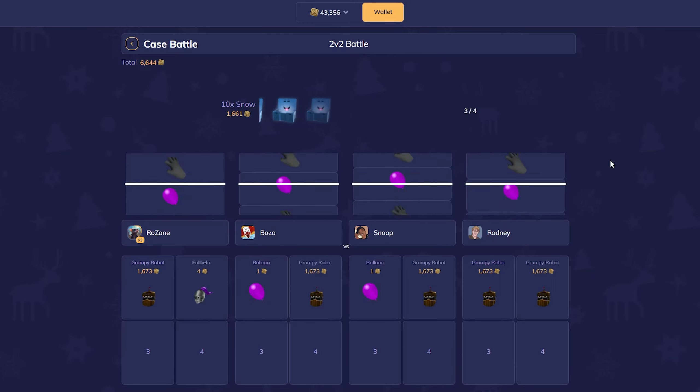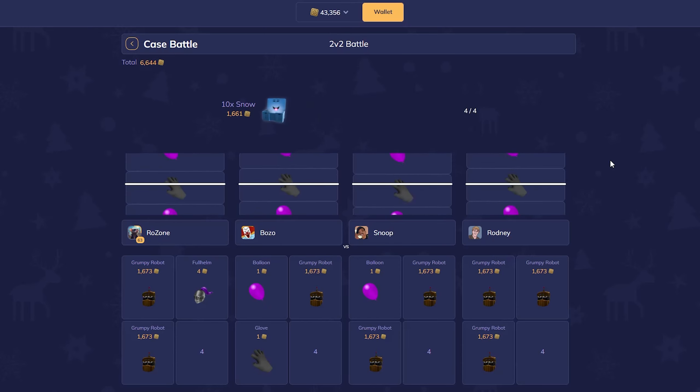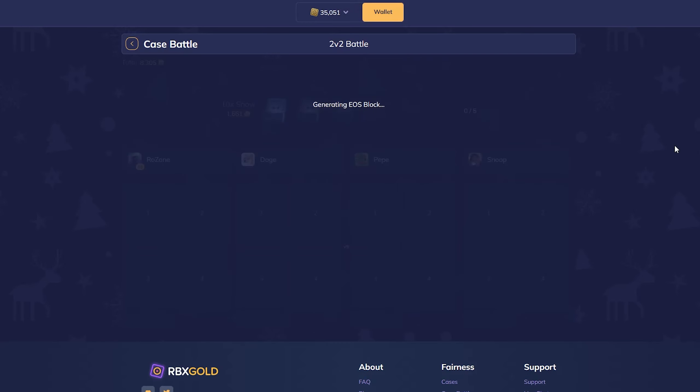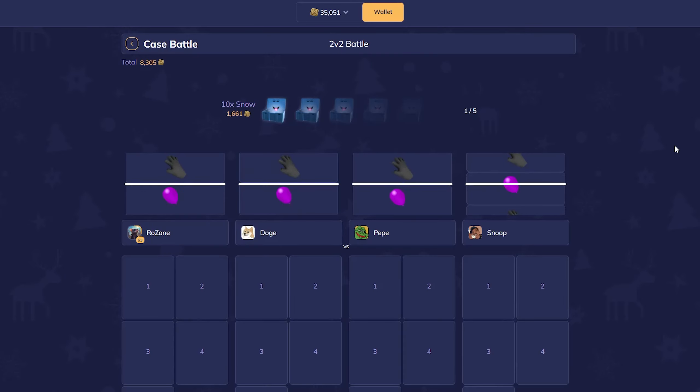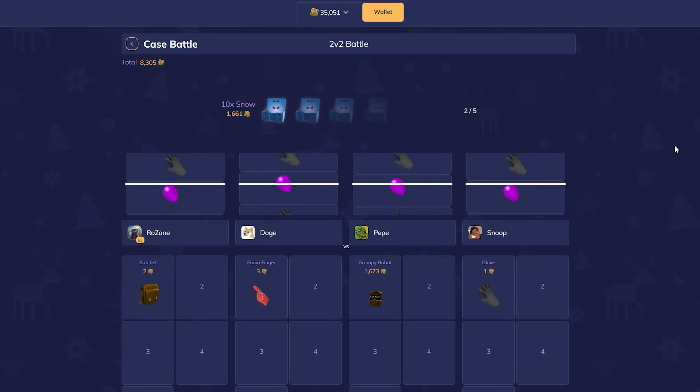Wow, they got a good pull on that one. Okay so far we're definitely losing — I don't think we even can win. Yeah we've lost. That's unfortunate but it is what it is. If we lose this we're down to 35,000 already which is quite scary — that's like a third of our balance already gone. And there we go on the first case — not good so far.